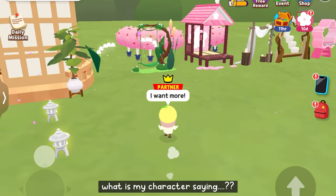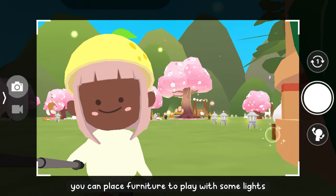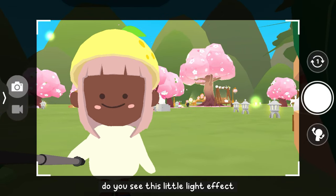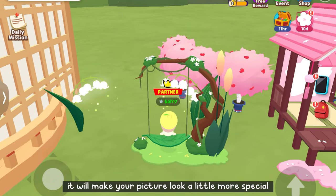Let's move on to here — you can place furniture to play with some lights. Do you see this little light effect? I think it will make your picture look a little more special.